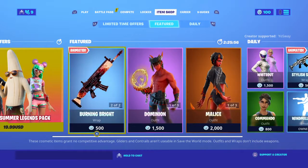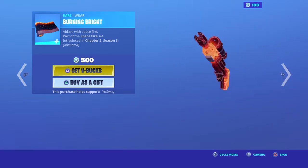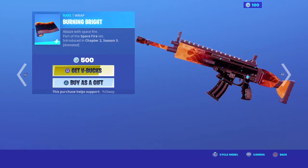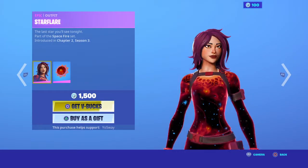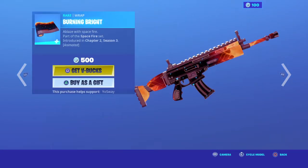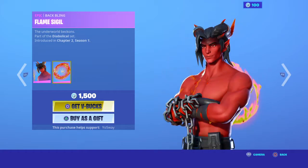We got a bunch of fire. We got the Burning Bright wrap — very nice wrap, very detailed, very clean. We got the Star Flare, very nice, with the backbling Universal Bloom. We got the — I don't even know how to call it — the Flame Sigil.